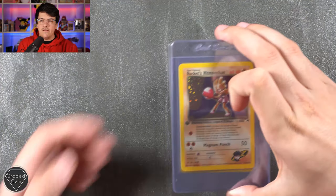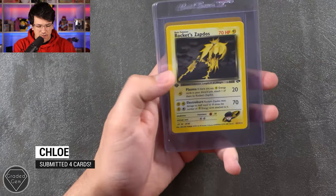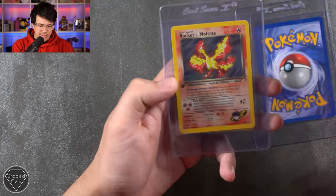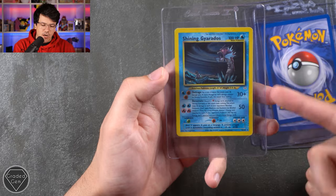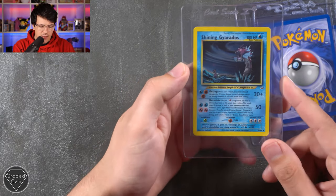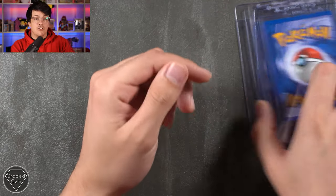Next up we have Chloe, who has sent in four cards. We've got Rocket's Hitmonchan First Edition Gym Heroes, the Rocket Zapdos First Edition Gym Challenge, the Rocket's Moltres First Edition Gym Heroes, and on the very end we have a Shining Gyarados from Neo Revelation. Possibly my favorite Shining card — either that or Shining Magikarp. Very, very cool. Thank you very much, Chloe.